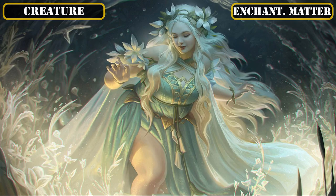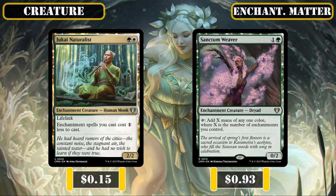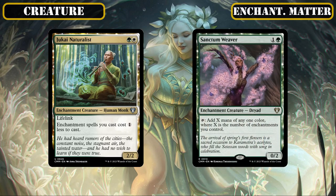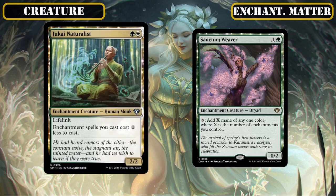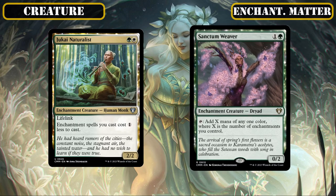We'll then also be adding the ramp-focused enchantment payoffs, Chukai Naturalist and Sanctum Weaver, both of which are enchantments themselves to proc our other payoffs, and provide either passive cost reduction for all our sagas and other enchantments, or a huge amount of colored mana that scales with the number of enchantments we have in play to help us cast any of our spells.